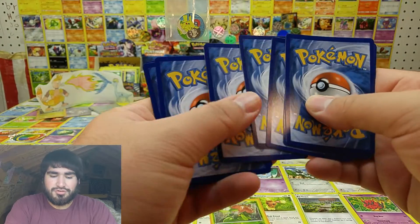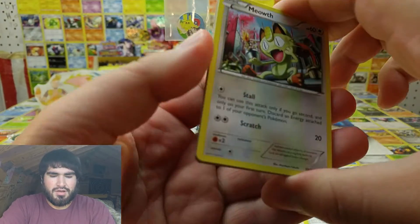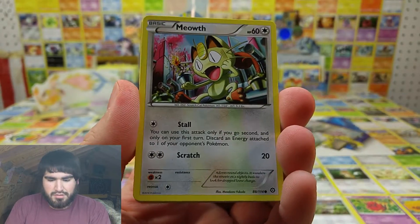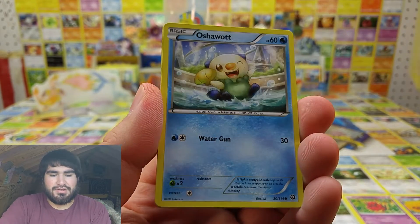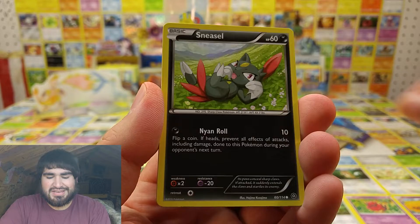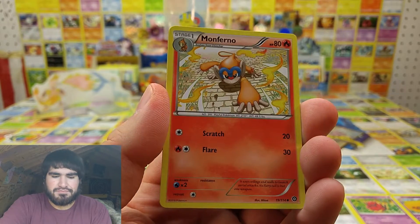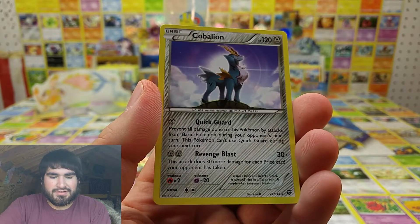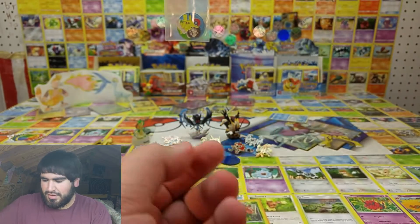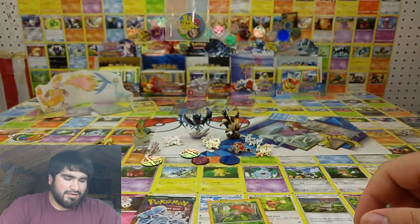Okay, let's see — we have Meowth, Larvesta, Fletchling, Oshawott, Sneasel, Armor Fossil, Shieldon, Flaaffy, Monferno, Mankey — reverse — and the Keldeo. Okay, this code card for that booster pack — be sure to claim it and be sure to let me know what you get.